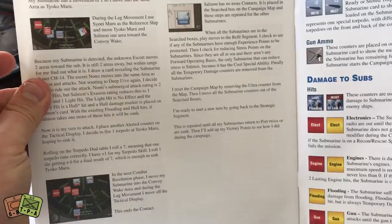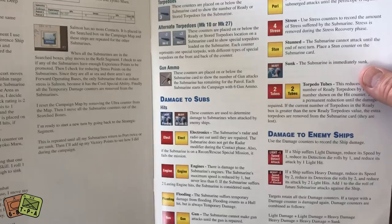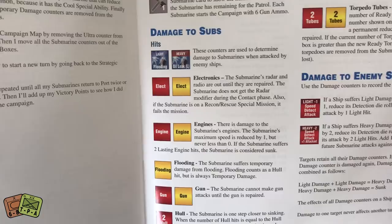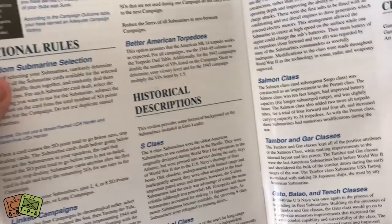The rules are 32 pages long, so it's not really thick. There are a lot of colored examples of different movement, different actions, how you track things — this one shows how to track torpedoes — and it explains different damage chits you're going to pull, which are going to damage your ship as well as your crew. It has example turns, which is a good thing, and there are optional rules, including random submarine selection. With Sherman Leader, I found this rulebook very easy to follow.